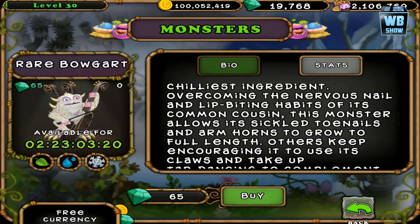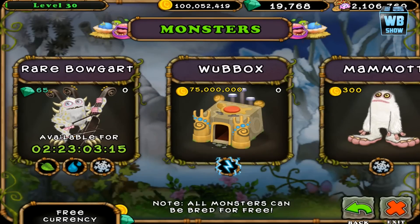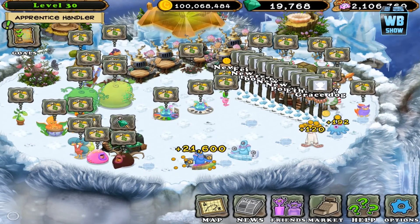Available for three days — 65 diamonds for purchase. Three-element monster: elements of plant, water, and cold. Have we got it on this island? No.